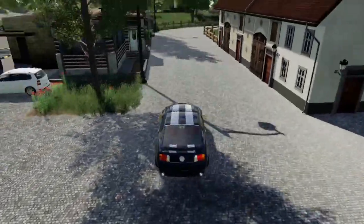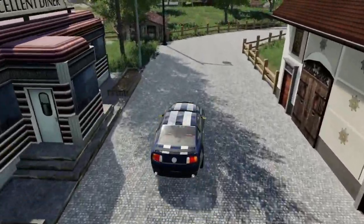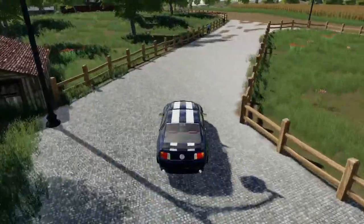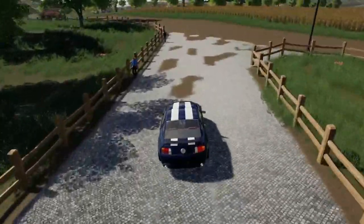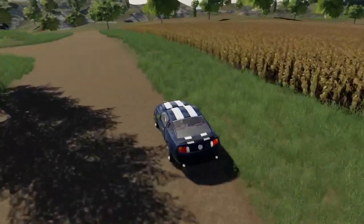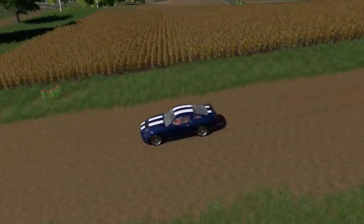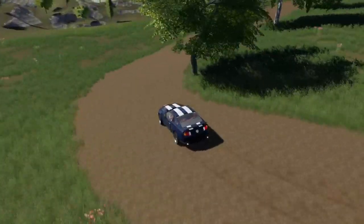Overall, Westbridge Hills FS19 — awesome. It's quite a big map, fair old size. With big fields it's quite easy to make some money. Loving the terrain and the overall look of it — pretty, pretty good. Done a good job, fair play.